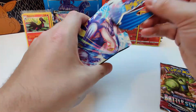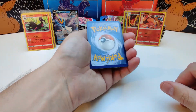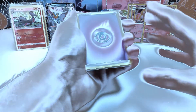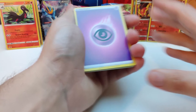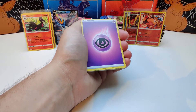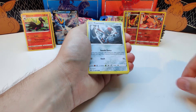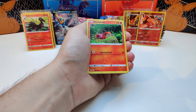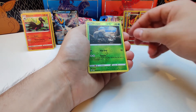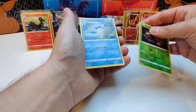Last pack, let's go. Starting off with Psychic Energy. Heatmor, Escape Rope, Pawnyard, Mankey, Baltoy. Reverse holo Durant. And the rare card is a Jelly Sand — non-holo. Alright.